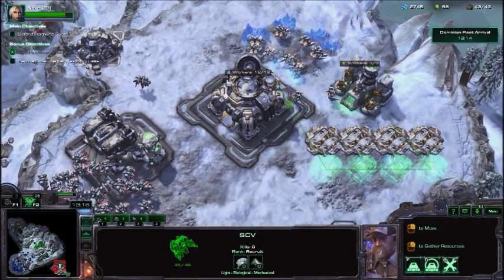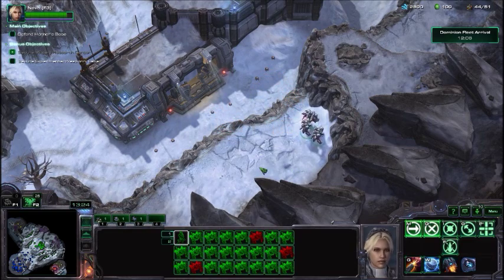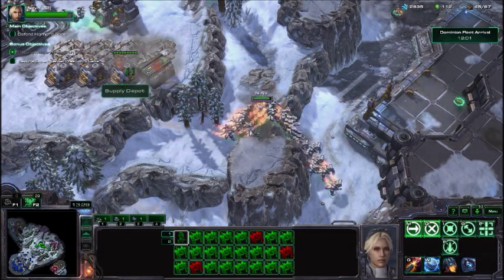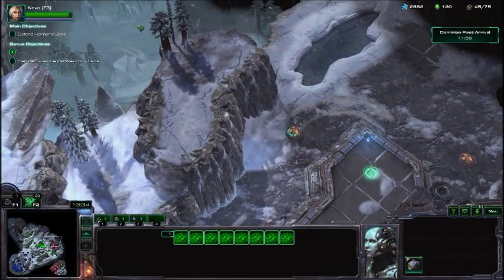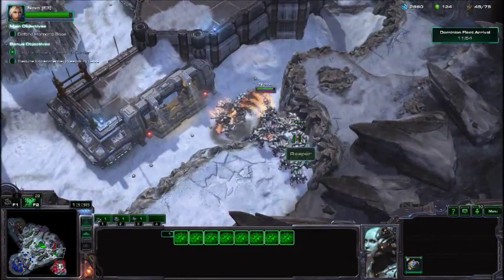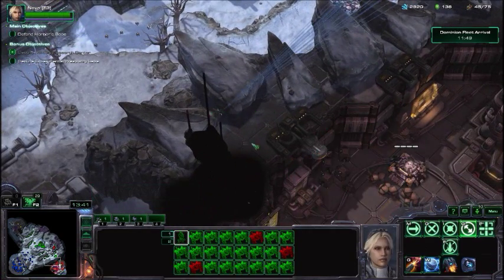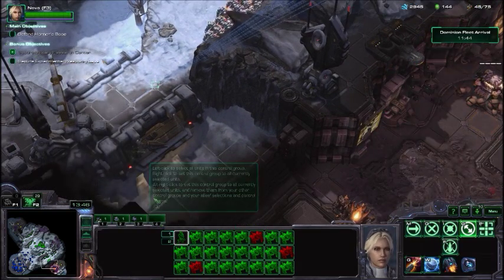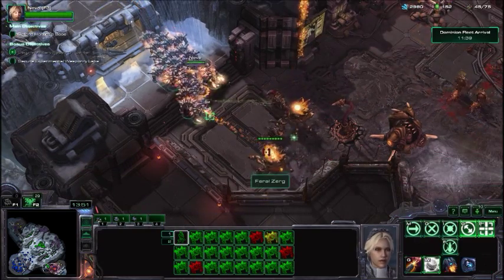Always, always put down supply depots so you're not supply capped. You don't really have to clean out all the Zerg, but each attack wave puts a new group of Zerg up there. It's just good rule of thumb to clear them out so that when an attack wave comes, you're not trying to clear them out and take on an attack wave at the same time.